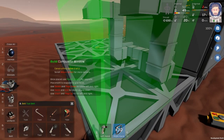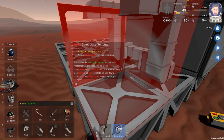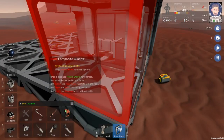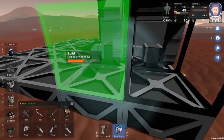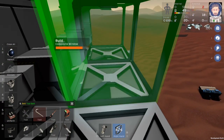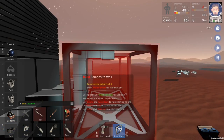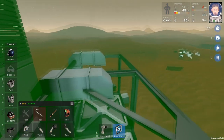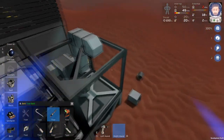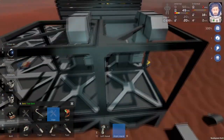I'm going to build the walls out of windows so I can see what's going on. The pressure really shouldn't get too high in here because I will be using an active vent to pump all the air out, so I'm not too worried about super high pressures. We'll build one here, one there, one there, and for the ceiling we'll put a composite wall. So now our stuff will drain into here — oxide in one, volatiles in the other.